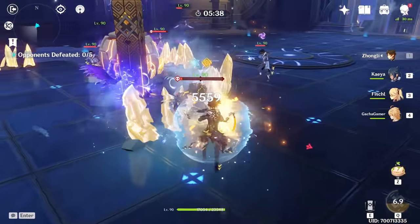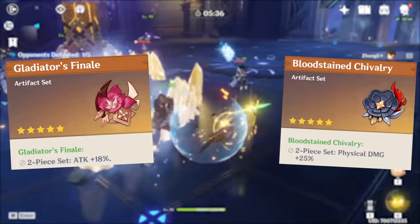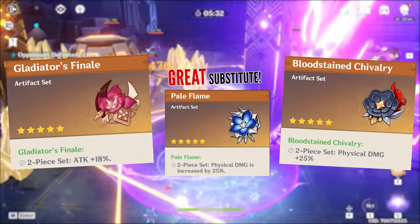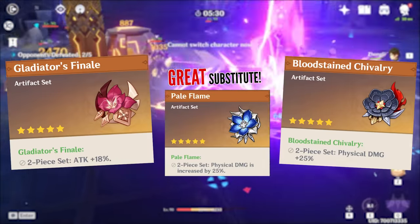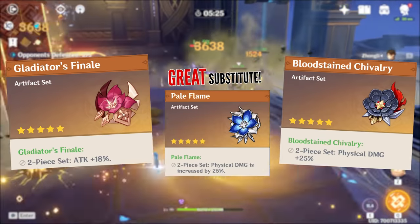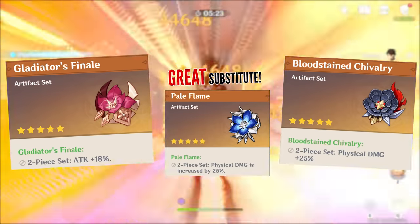As for artifact choices when it comes to the physical damage build, going for 2-set Gladiator's Finale and Bloodstained Chivalry is going to be the most optimal approach. This gets even more influence from the fact that you cannot get the 4-set bonus of Gladiator's applied to the extra hits the Crescent Pike produces, which is why it's better to stick with this layout.